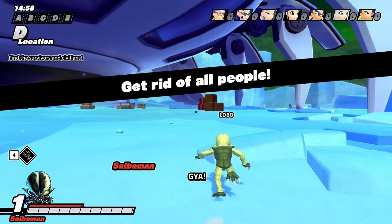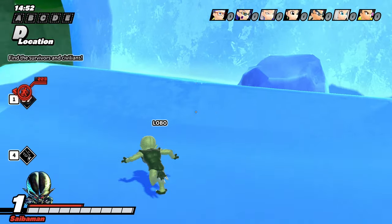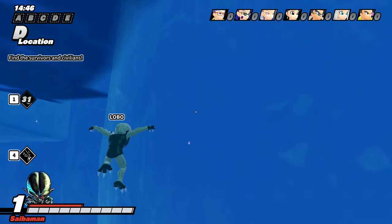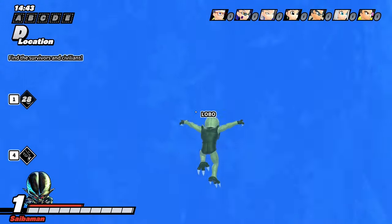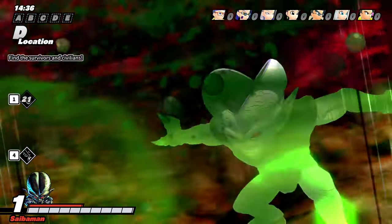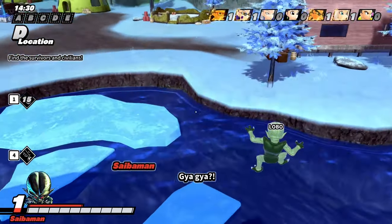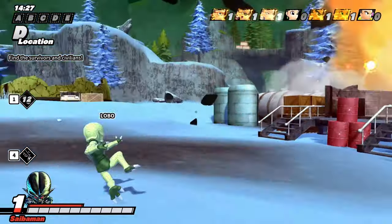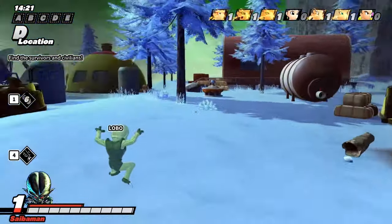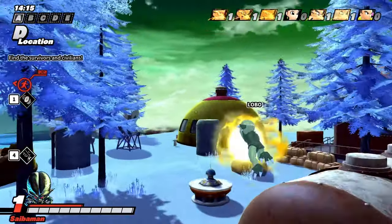Base Vegito comes with a passive called Unparalleled Fusion — Dragon Change limit drain is doubled, super limit cost is doubled, and damage dealt is increased by 50% (though it might be 25%). That sounds kind of crazy. Maybe level one stays on top. Imagine getting a few souls and this passive — it's just like a super spirit bomb doing three bars. If it is 50%, that's nuts. So if you're a level one fan, maybe save for Base Vegito because he's got it.